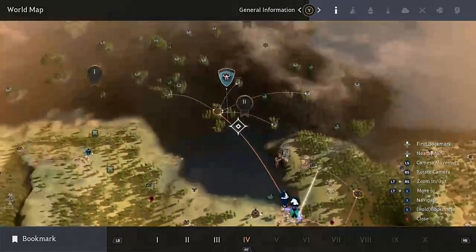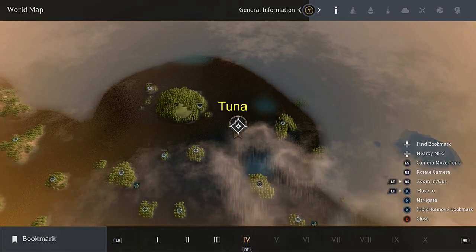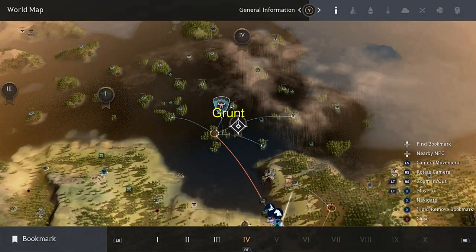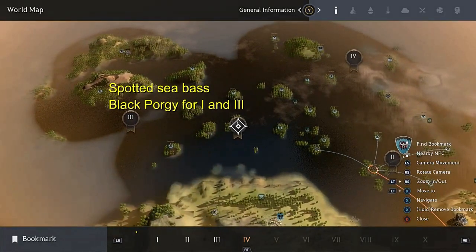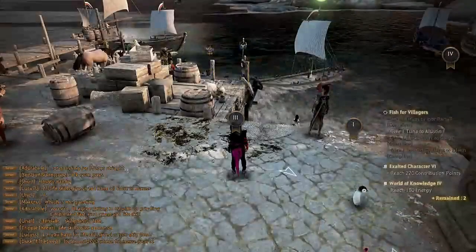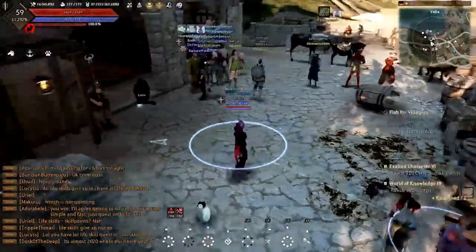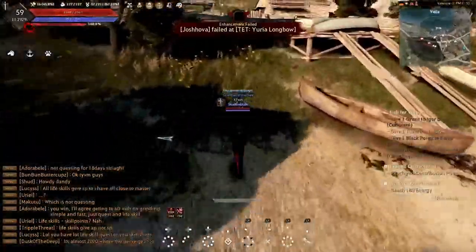I went ahead and bookmarked where all the fish are located, so just follow what's on screen. This bookmark is for tuna — you can catch it in other places, but these are the spots I've caught it. This is where you catch grunts — the yellow version of the fish. Number one and number three on the map will be black porgy locations. Catch those fish and deliver them to the recommended NPCs.